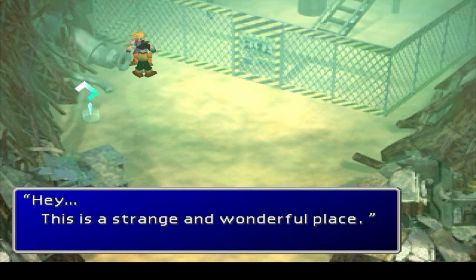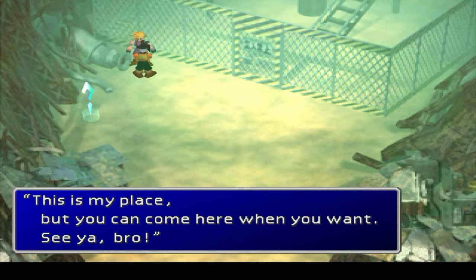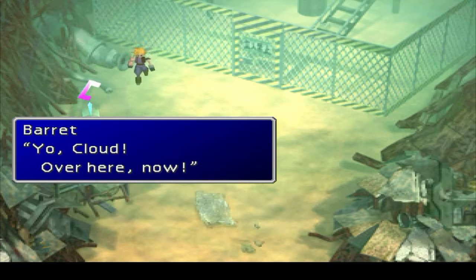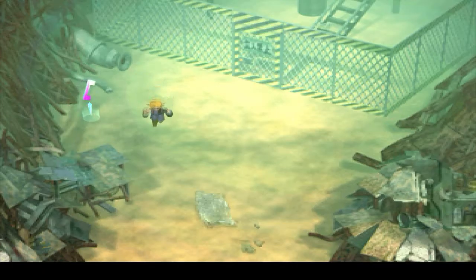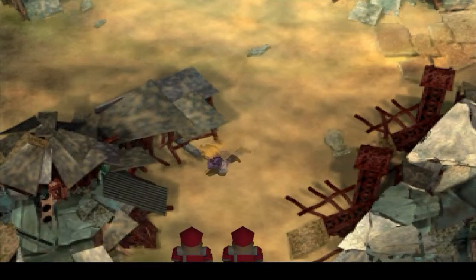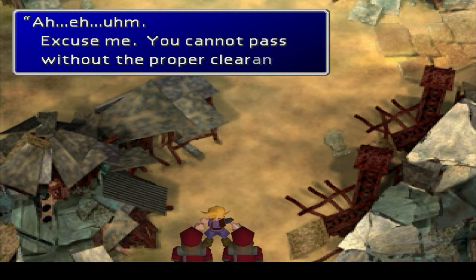But anyway, hey, this is a strange and wonderful place. 'This is my place, but you can come here when you want. See ya, bro.' Gee, thanks, bro. Yo, Cloud, over here now. I don't do what you say — you're not my dad. Screw you. I'm going down.